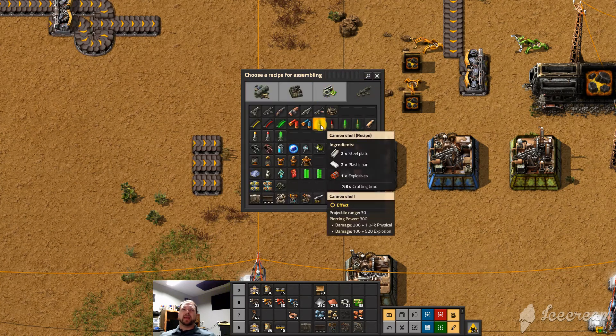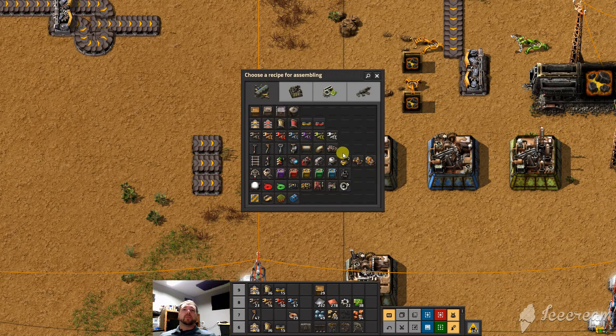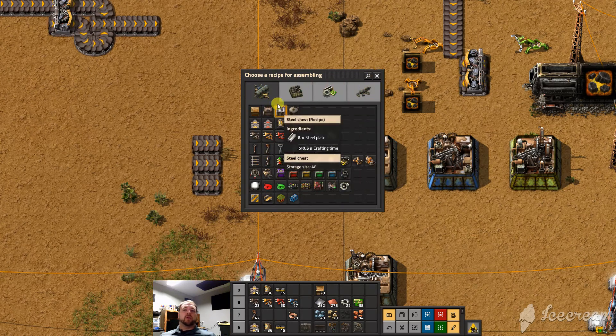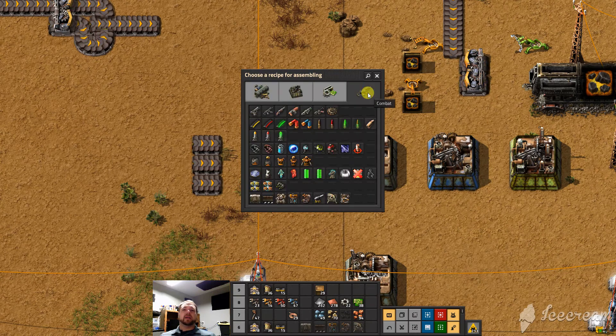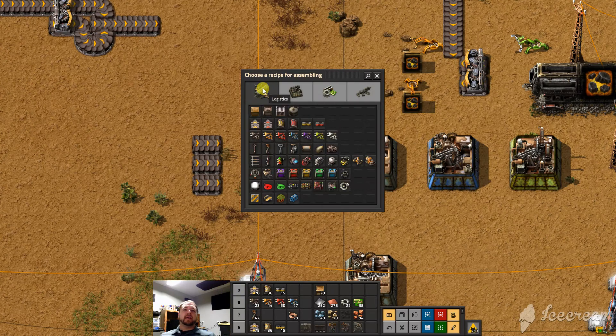Brand new in, I think, version 1.8 or whatever we're on — I'd have to check that. But the main part is these four tabs: military or combat, intermediate products, production, and logistics.